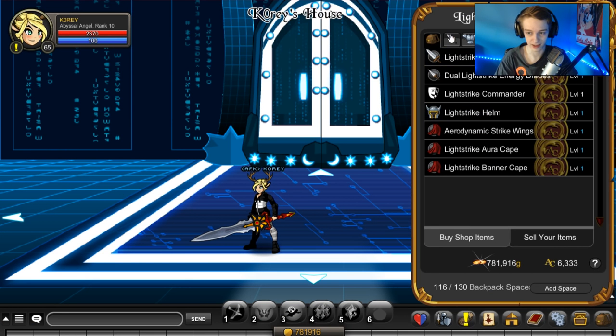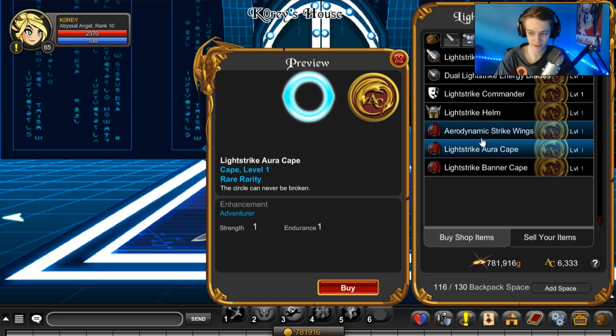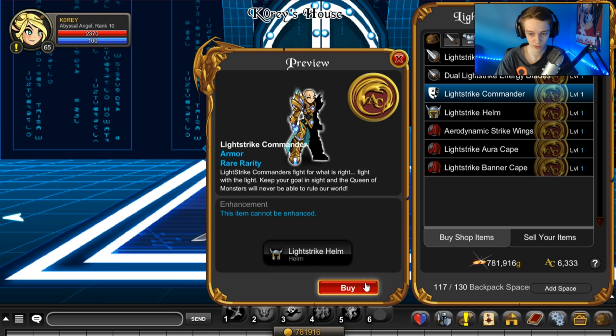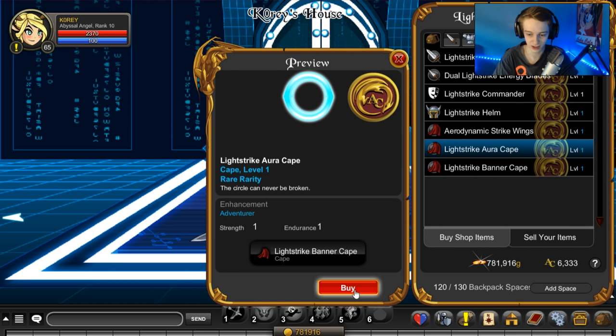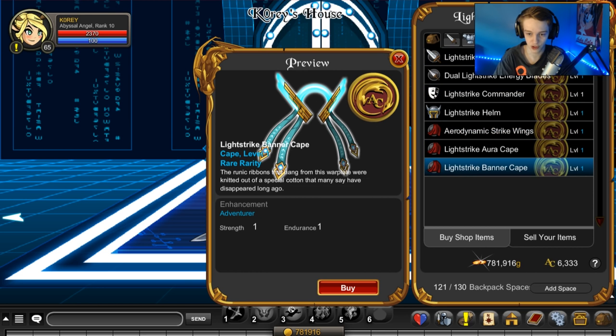We hit shop and here are all the items you get for the lower tier package. We get the banner cape, which is very cool, the aura cape, and the aerodynamic strike wings — so three different capes. One helmet. One armor. Ooh, is that color custom? Maybe it is. The energy blades — dual and single version. I will not be buying the single version because it's just one of the two. Let's get two of the capes — well, this is basically all three.